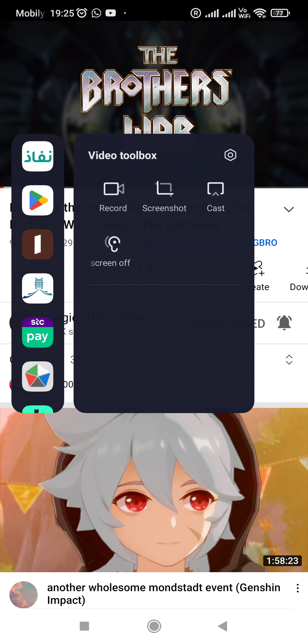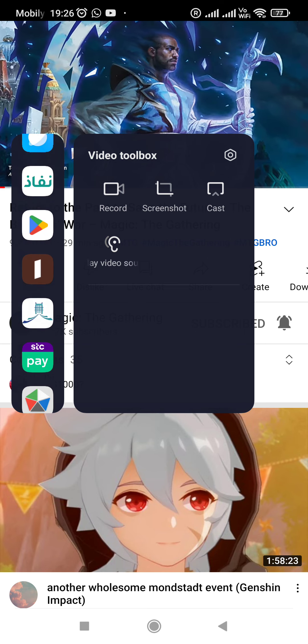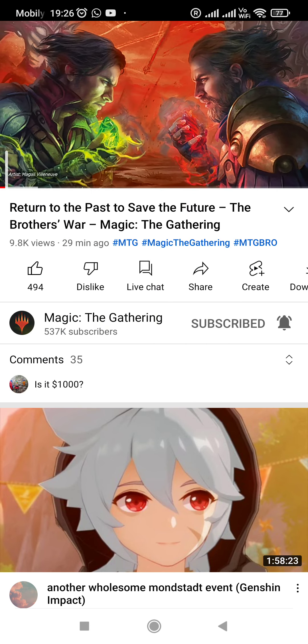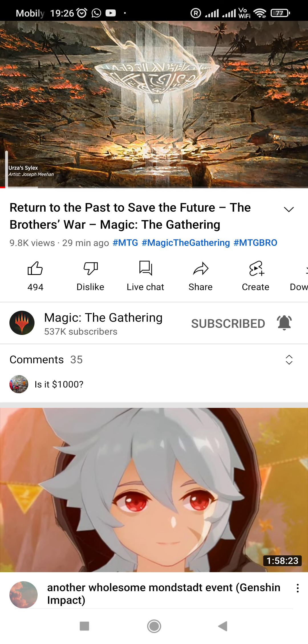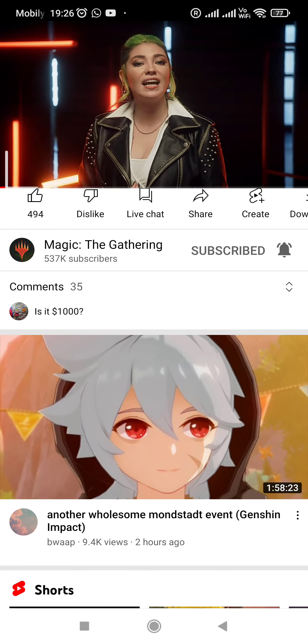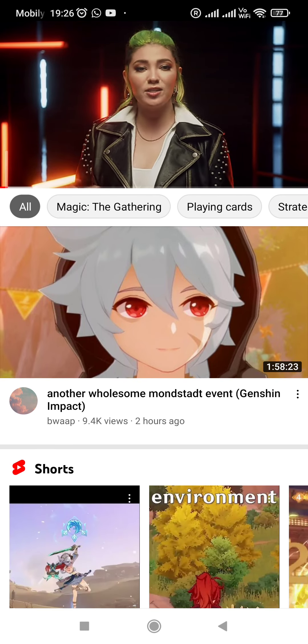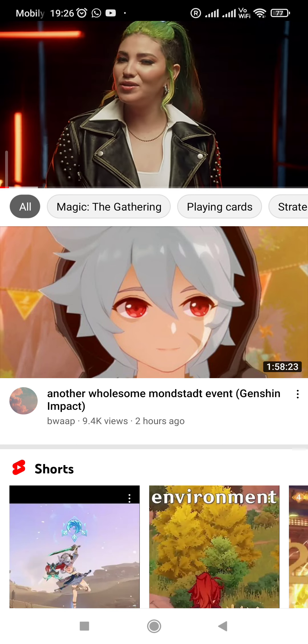This set, we're joining Magic's modern-day heroes as they delve into one of the most important events in the history of the multiverse, searching the past for a way to thwart the Phyrexian threat in the present. We've got a lot to show you today, so let's get right into it with a look at how the designers and artists took inspiration from Magic's past as they brought this pivotal moment in history to life.